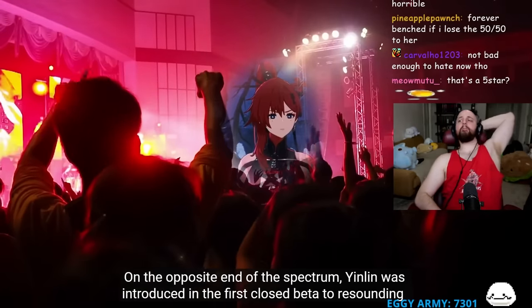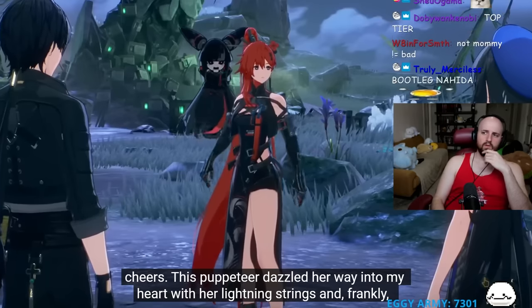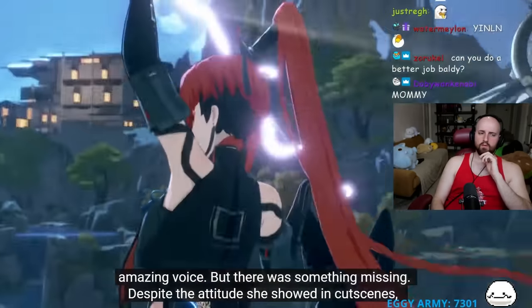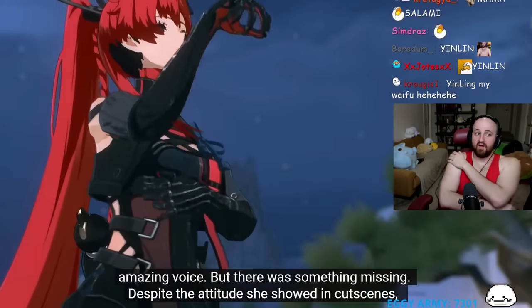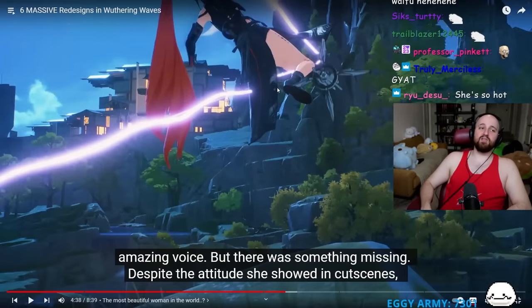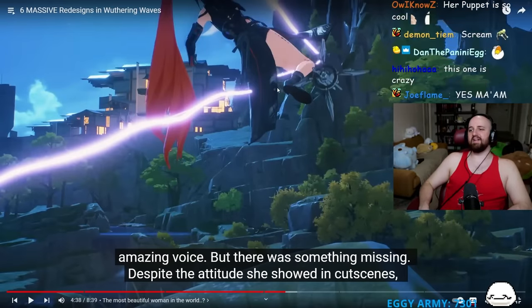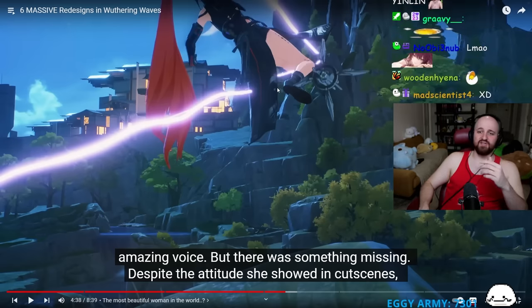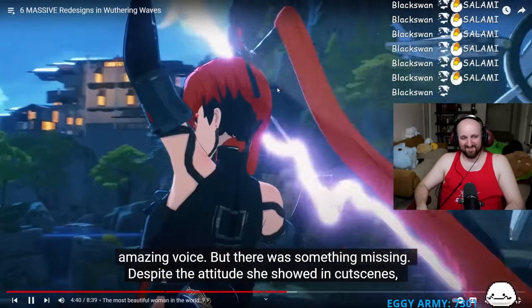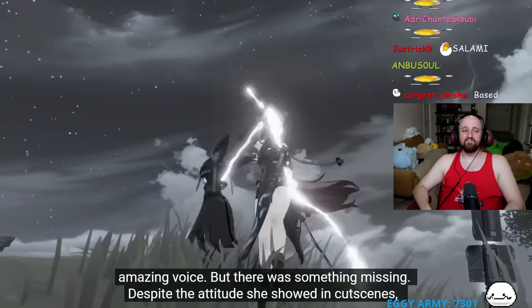On the opposite end of the spectrum, Yinlin was introduced in the First Closed Beta to resounding cheers. This puppeteer character dazzled with her lightning strings and an amazing voice. The video notes Kuro Games went heavy on the fan service with this character, and the reactor announces he'll be maining her.